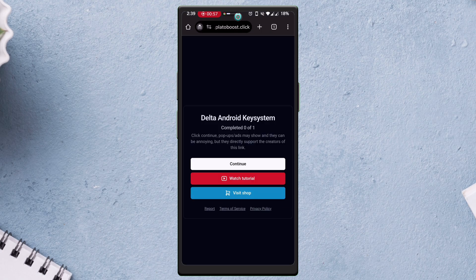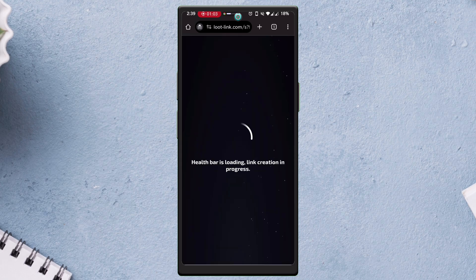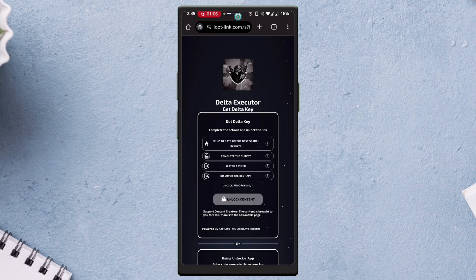When you see a page like this, simply tap on Continue, and if it opens a new window, just go back to the previous page and again tap on Continue. You will see a page like this asking you to do all these annoying tasks to just unlock the key.